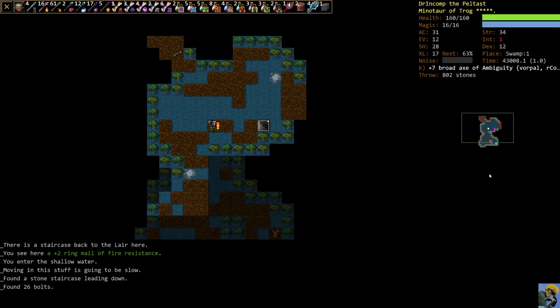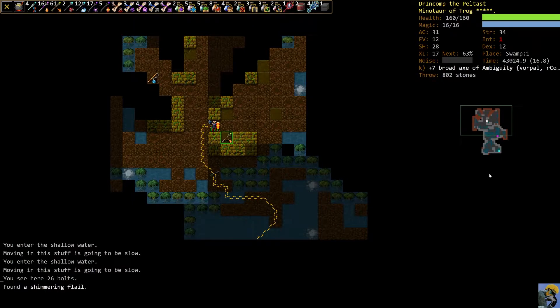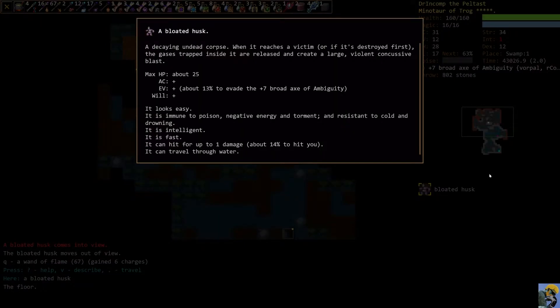Let's see what we've got here. I'm just going to scope it out. Oh, there's an artifact flail. That's funny. And this is a bloated husk — a newer enemy. The swamp has been reworked in the past few editions, so if you're an older player, you'll notice a good deal of new enemies here. If it reaches us, it's going to create a large, violent blast.